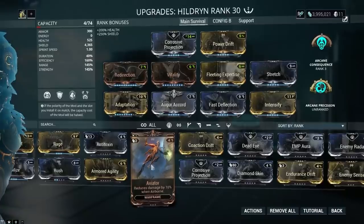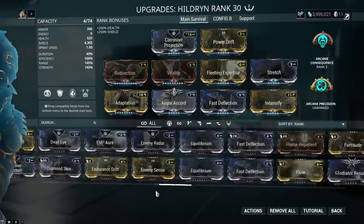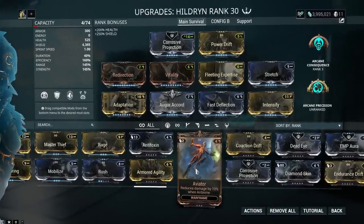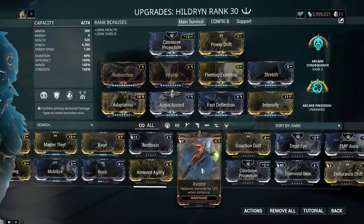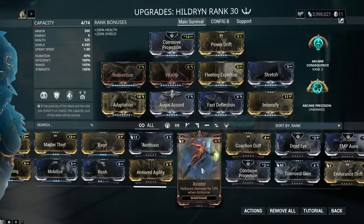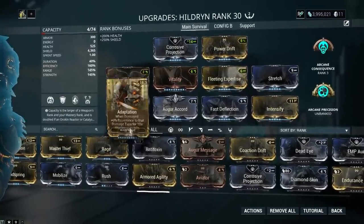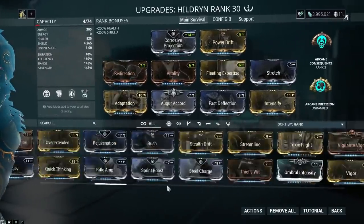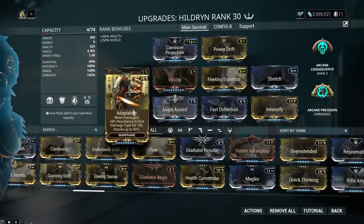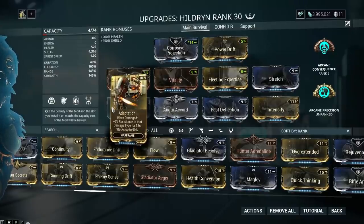Aviator reduces damage by 10% when airborne. I'm pretty sure this does work with your ultimate but I haven't tested it. Adaptation is what you should really get your hands on. If you can't, Antitoxin or Aviator work. Antitoxin will reduce toxin damage but it won't reduce slash procs. So it's good if you don't have Adaptation - it's a budget option, it's fine.